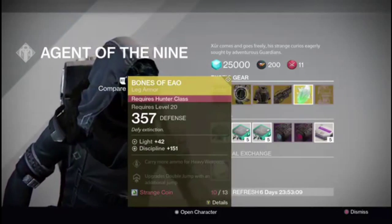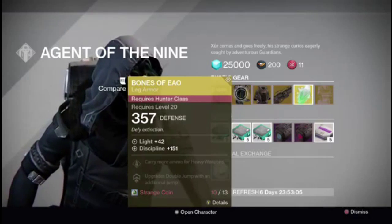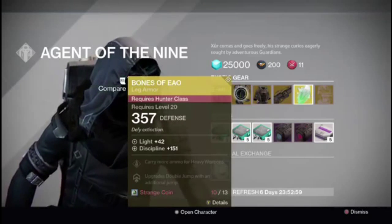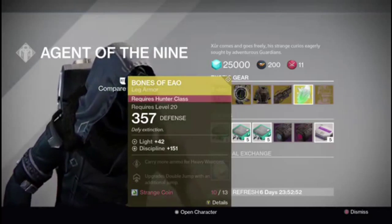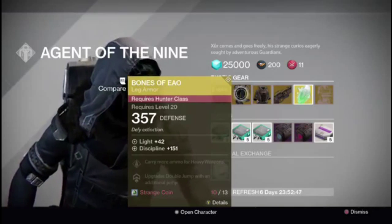There's the Bones of Ao, and I think I've read quite a few different people — hunters are just waiting so much for these boots to come out. The main thing they do is upgrade double jump with additional jumps. You get three jumps with your hunter, which can just totally change everything.